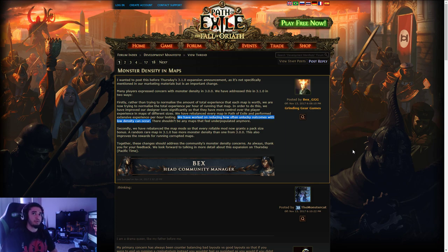Rewarding builds for pack size rolls is good because some builds get hurt by certain rolls. Like resistances, for example — if a roll doesn't do anything for you, you don't get much benefit. But if you play an Inquisitor you completely bypass it, so you'd want to be rewarded for that. This is a good step. Together these changes should address the community's monster density concerns. As always, thank you for your feedback — they look forward to talking in more detail about this expansion on Thursday.